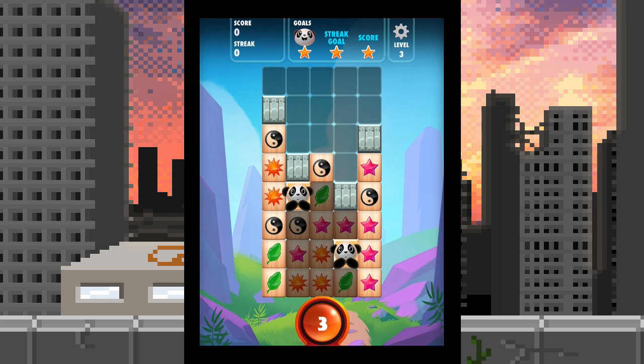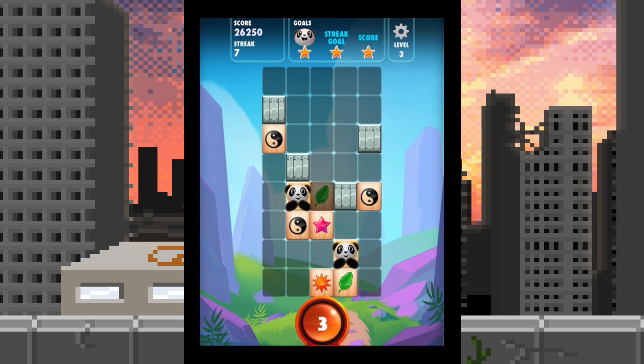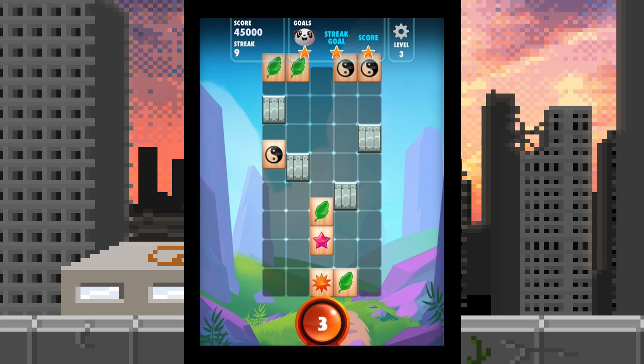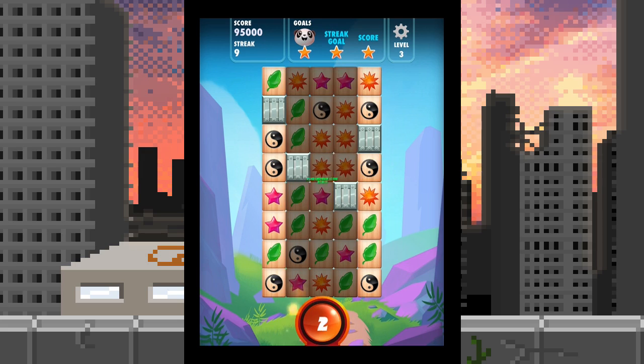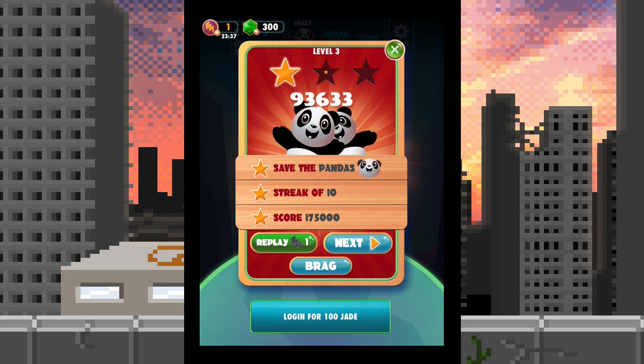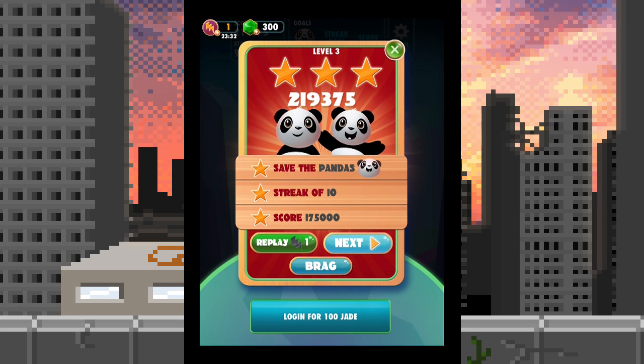Let's do this — that panda is free! I think that panda is already free. What — they're already free? Well, we've got to keep going. Look at the streaks going — bam bam bam! Now for you little pandas — doing pretty possum. And now this weird thing happens which I don't quite get — we get a pandemonium score bonus. Let's move on to level four.